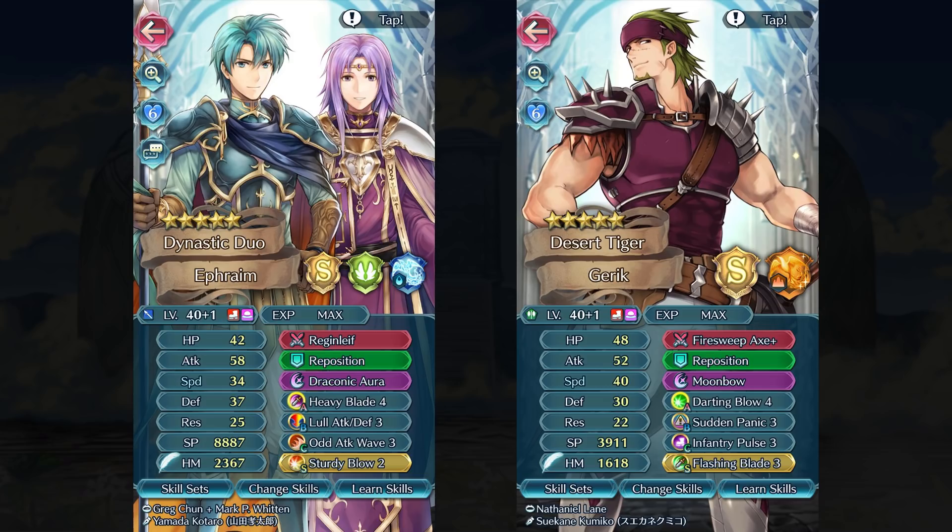I want to highlight my Sacred Stones units — I got Duo Ephraim and Gerik. Unsurprisingly they are extremely powerful. I really like Ragnell and Heavy Blade 4 with his high attack and defense. I'm actually really happy I got a plus speed boon — he already has enough attack as is. As for Gerik, I also managed to get a plus speed boon, so he already has 40 speed and the guy already comes with Darting Blow 4. I'm keeping most of his base kit intact. I love the Fire Sweep Axe — with Moonbow and Flash and Blade, Gerik can easily two-tap people. In the future, because of his high speed and attack, I'm thinking about looking into a Slaying Axe, but we'll have to see.